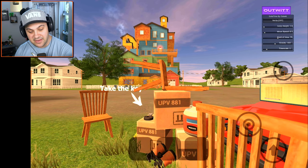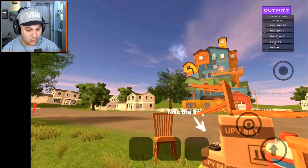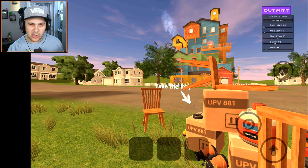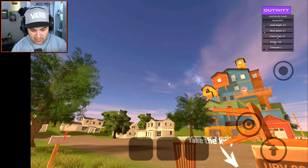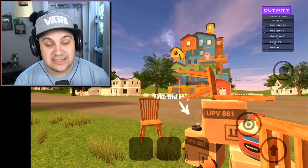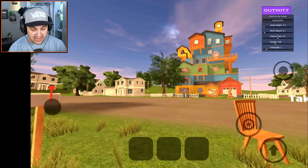He was nice enough to send me the latest version. Now it's not quite as elaborate as the Granny Outwit mod, but it still does some pretty cool stuff. One of the most notable things this mod allows us to do is clip through stuff — we can basically fly — and that means we can explore the entirety of Stan's house.